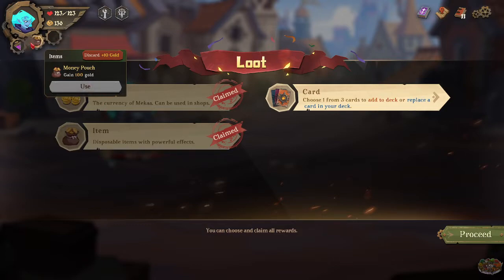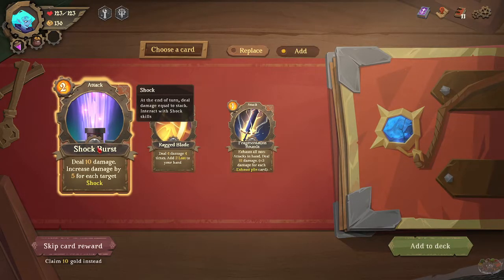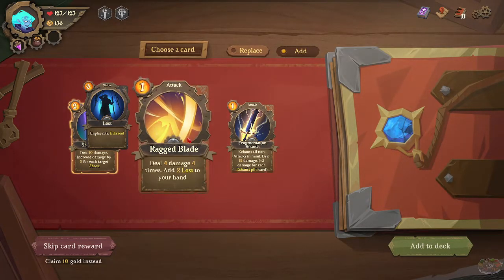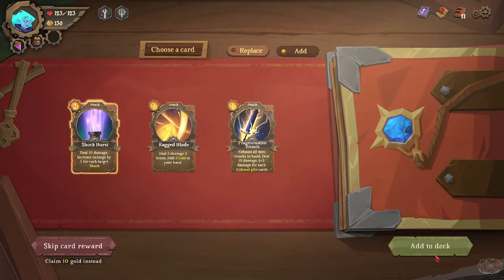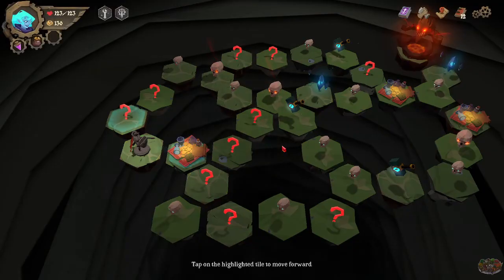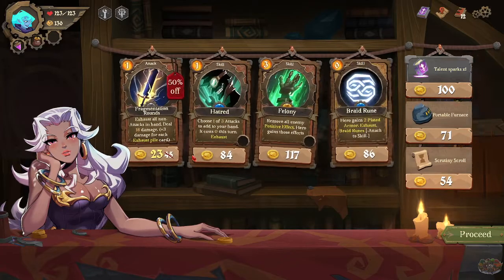I want to gain 100 gold right now — okay, whatever, we'll wait. You'll get advantage: increase damage by five for each target shock, deal four damage four times, add two lost. Let's do the shock blast — I have strikes already and I think this is... I don't know what if I can go.